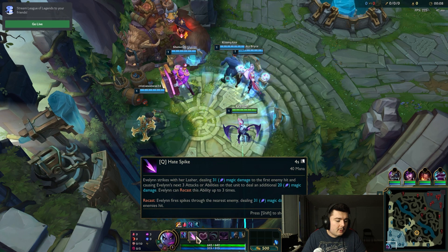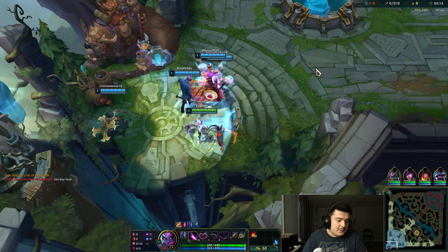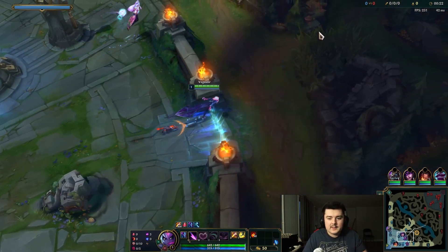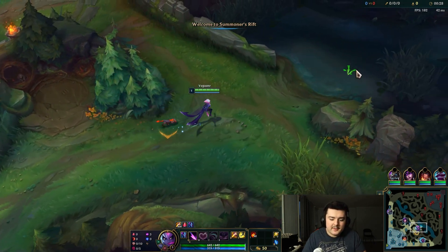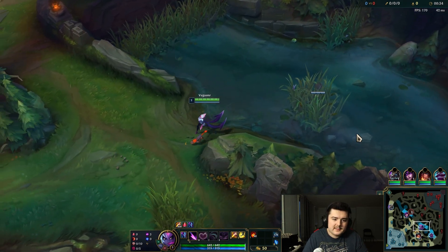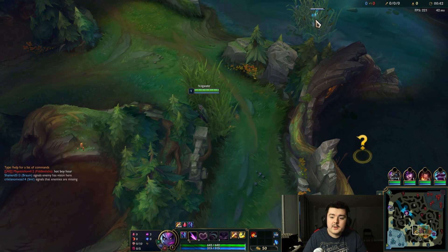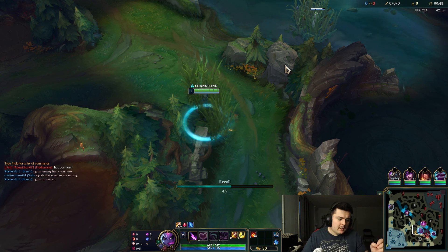Just like in the last game we're going to start with Q and grab our Scorchclaw Pup. I'm not going to buy a potion - I'm going to save that 50 gold. As soon as the 15-second mark hits, we want to be running to our jungle, because if you're waiting in the fountain you never know if the enemy invades. You can see Fiddlesticks is top right now watching his jungle. I placed my ward a little early - I could have waited another 15-20 seconds - but I'm going to go ahead and back and get my sweeper.